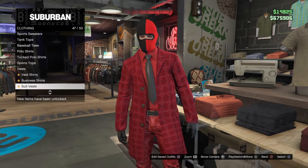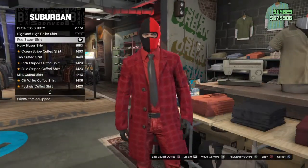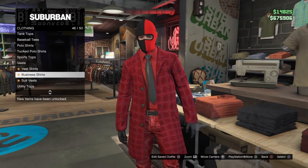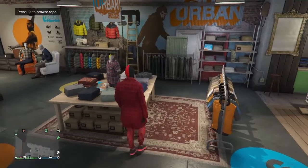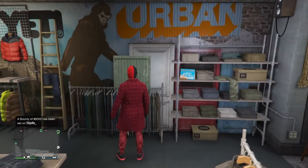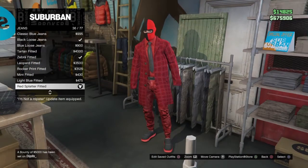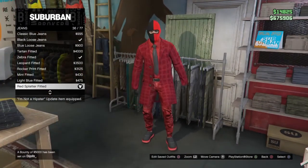Scroll down to Business Shirts — it should be like one of the first ones, the second one, so pick that up. I made these outfits myself. Come around to Pants, Jeans — Red Splatter Fitted, 36 out of 77, pick that up.